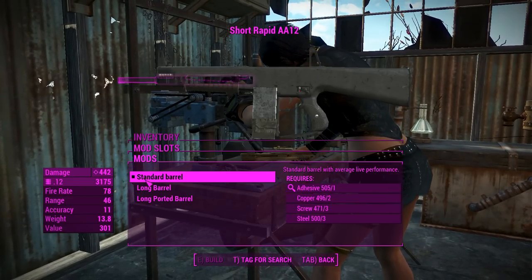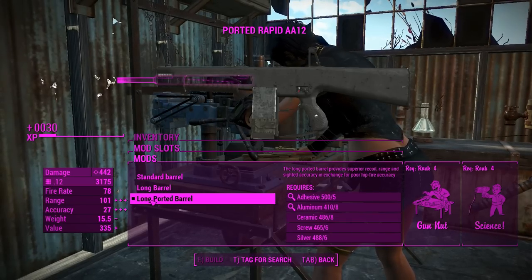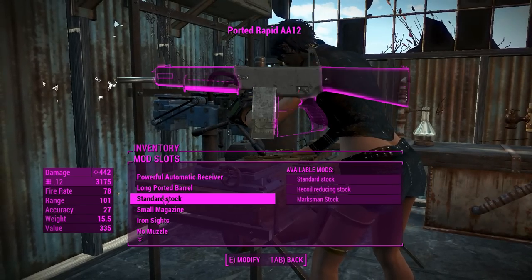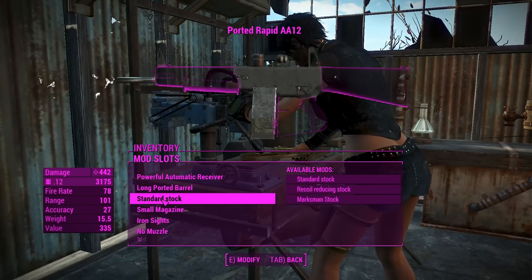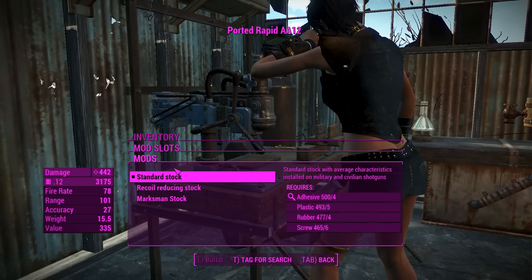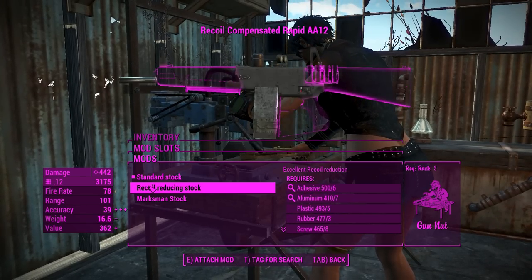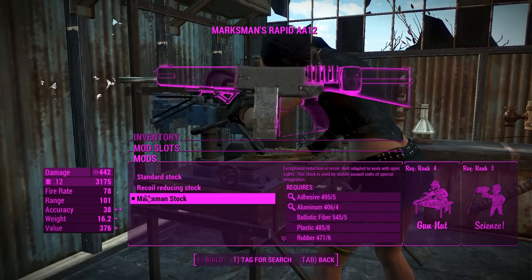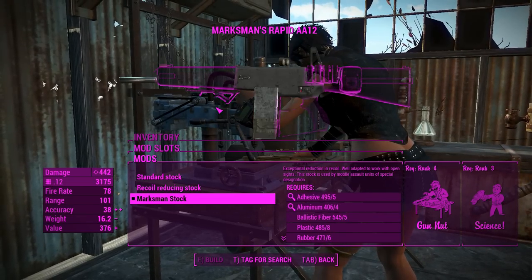For the barrels, we can chuck on a long ported barrel for the best accuracy and range, which is going to be useful for a shotgun. Generally you want to squeeze as much range as possible. For the stocks, we can have the recoil reducing stock or a marksman stock — this one has got the best recoil reduction on.